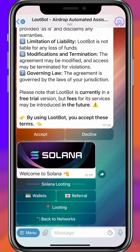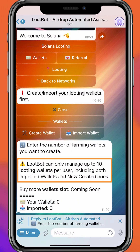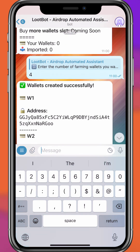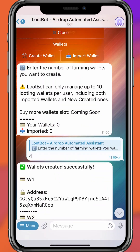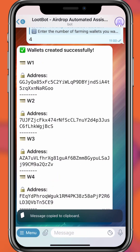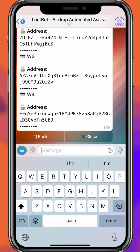Now in Solana, to start the looting we need to add some funds to our wallet. Click on Wallets, then click on Create Wallet. LootBot can manage up to 10 looting wallets per user, including imported and newly created wallets. Let's create four wallets. Now these four Solana wallets have been created. I need to deposit some funds — let's copy the addresses and add some funds.